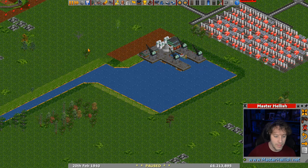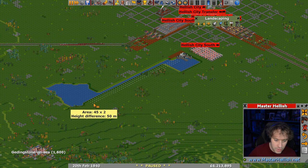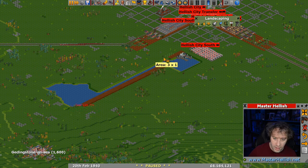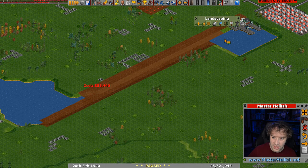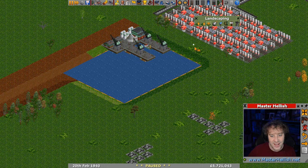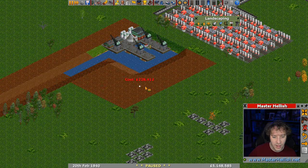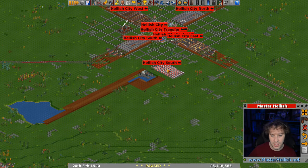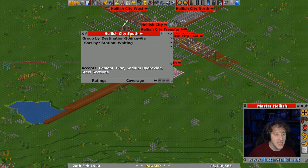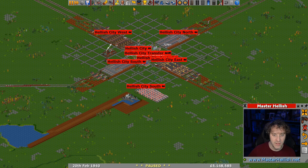Now it accepts sodium hydroxide. Just to neaten this up, we'll connect this pool up to the wharf - we'll just neaten that up so there's a channel down here, then bring that in like that. And then if we want to do boaty things we can, but we've got that in. It's named by default with 'Hellish City' in it so it should be accepting sodium hydroxide for later.